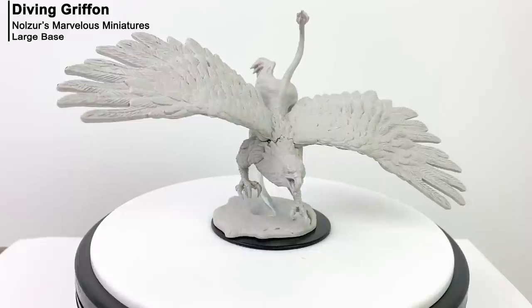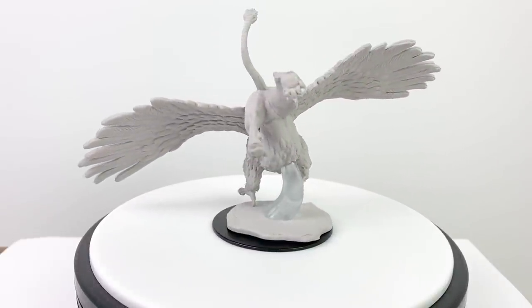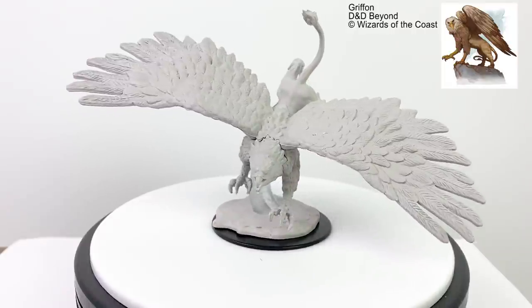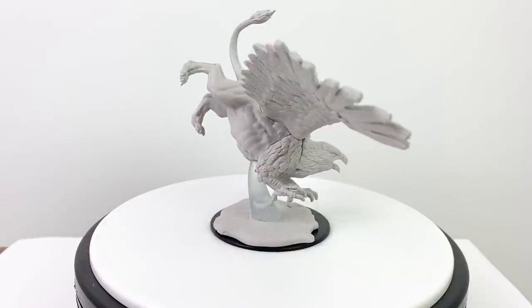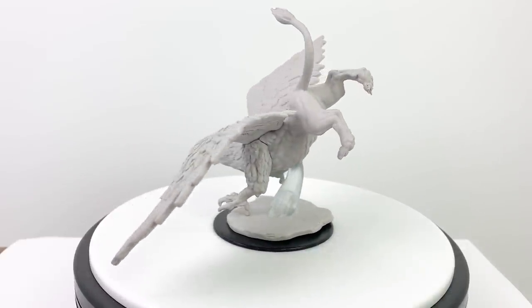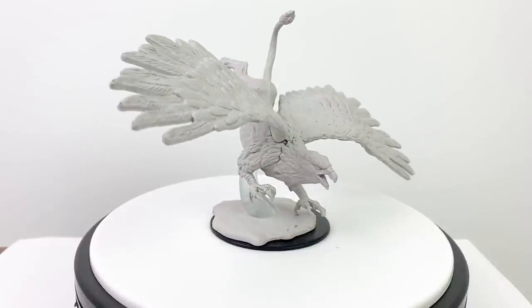Now let's look at our big minis — these are $14.99 and have a red background on the packaging. Let's start with the Diving Griffon. We have a few griffon minis already: a standing griffon from a previous wave, a griffon with a cape from the Theros set, a griffon with a rider from Dragon Heist, and a flying griffon from Elemental Evil with a flying peg. Here we have a nice large flying griffon on a large base, true to its CR2 stat block in the basic rules.